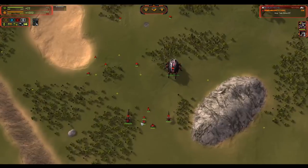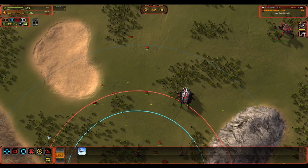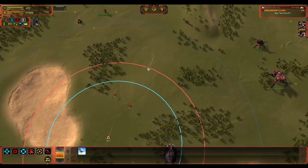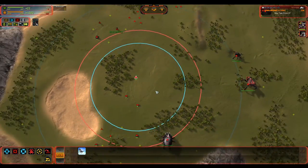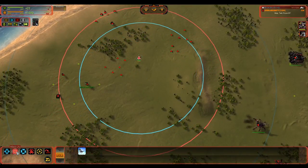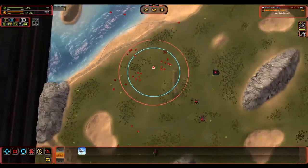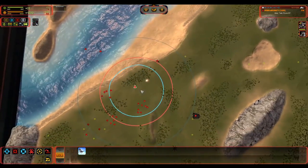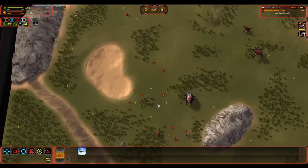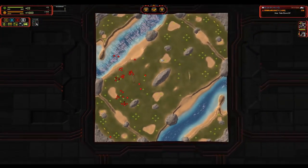Same thing goes for the T2 bomber — high, high area of effect. Extremely good sniping tool, able to rake across and destroy large amounts of land units or hit single targets to high effect. One thing about this bomber is that it's actually able to fire at angles out from the plane — it's got a very high degree of maneuverability on that. So T1 and T2 air game is very strong for Cybran attack-wise. You're going to have to rely on interceptors because it has the worst T2 bomber anti-air support, but it is a very useful tool.